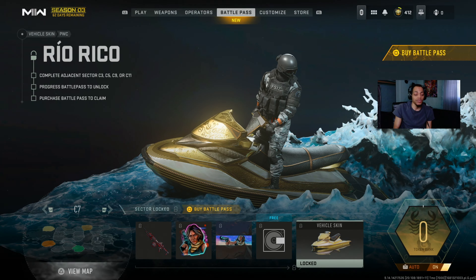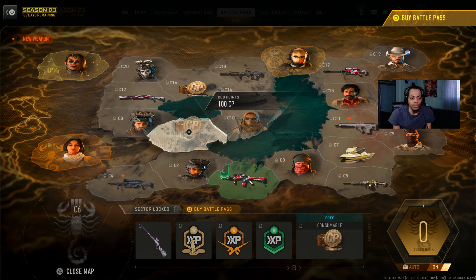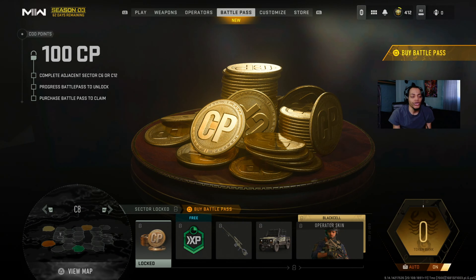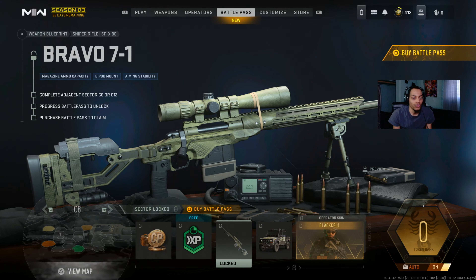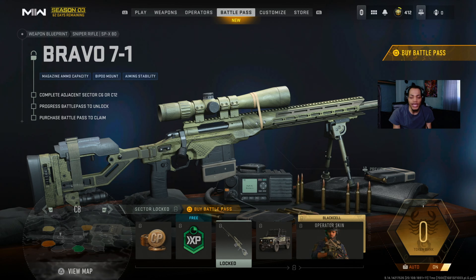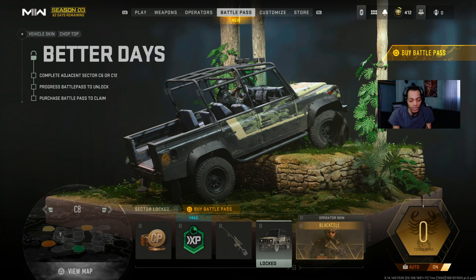C8 right here - we got COD points, WXP, and the SPX80 sniper - that's the old sniper from Season 1. We also got a vehicle skin, like a jeep or truck.